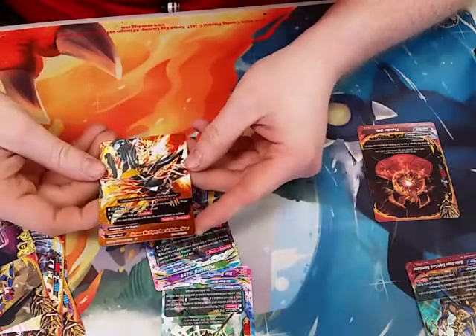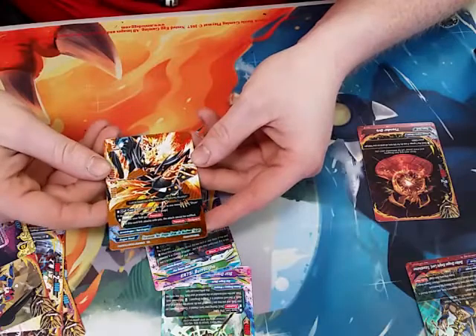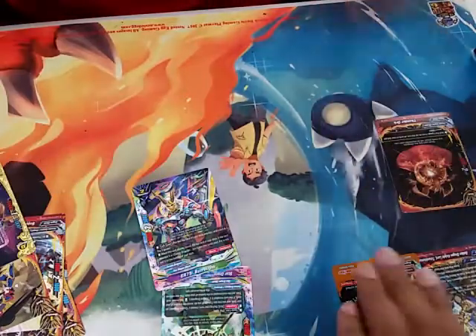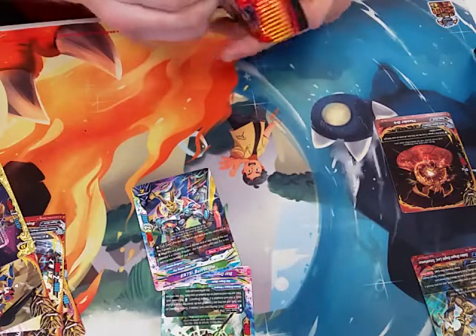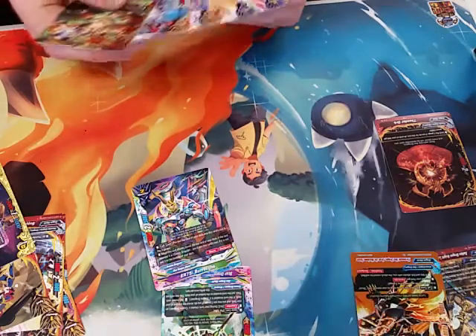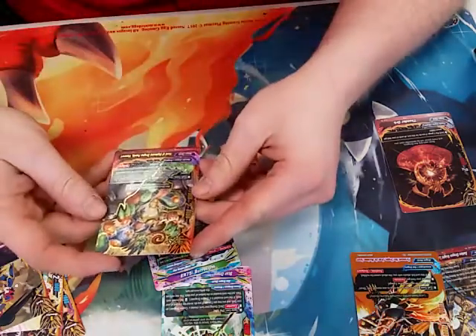Got the buddy rare — Drum Maximum Force. This is the buddy rare, it's nice and orange. It gives all your items — it can't be nullified. So it's like GG no me.